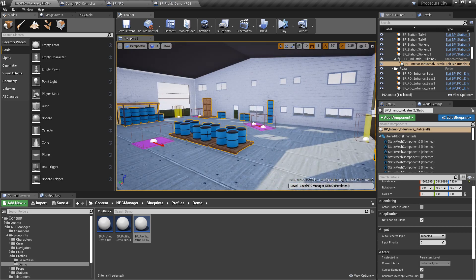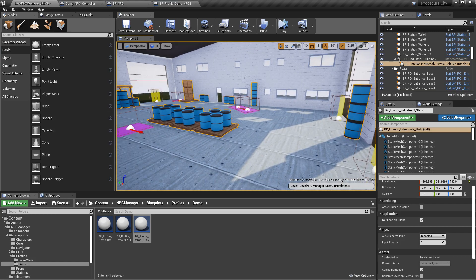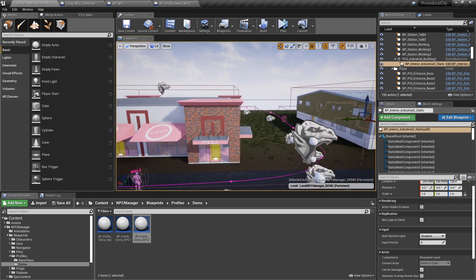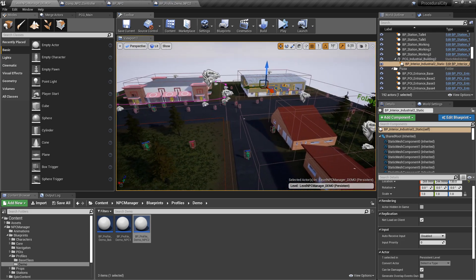If all of an NPC's matching stations are full, they fall back into roaming mode and roam around inside the point of interest randomly until a station frees up, then they get queued and assigned a station. That fallback system is still very flimsy, which is why I didn't show it. The time of day system is also sort of working but really buggy, which is why I didn't show it either.